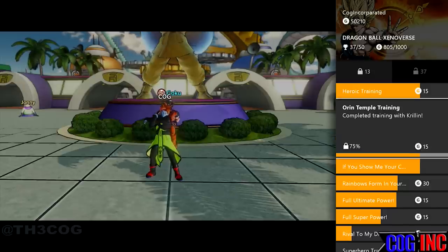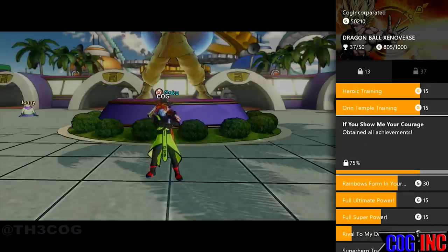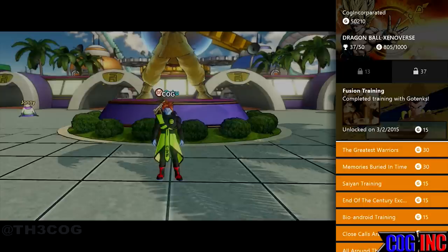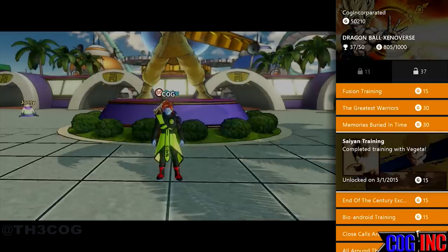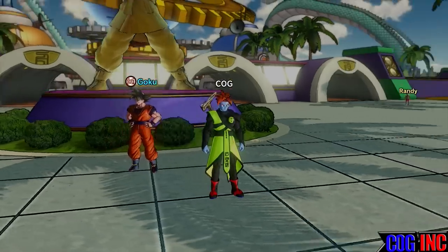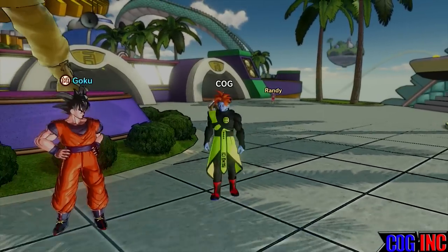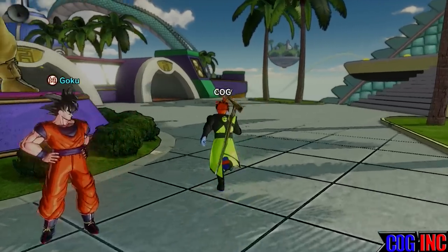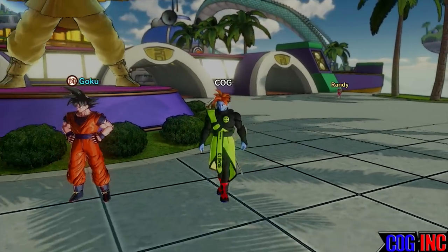Complete training with Goku — I've got it at 75%, and Krillin I've got at 75% as well, and Gotenks I completed on March 2nd. Complete training with Vegeta on March 1st. I've been trying to find an exploit, a farming opportunity to boost these training achievements and make them easier for not only myself but you guys too.